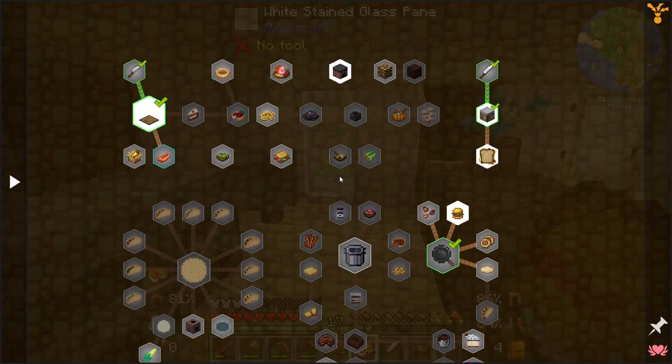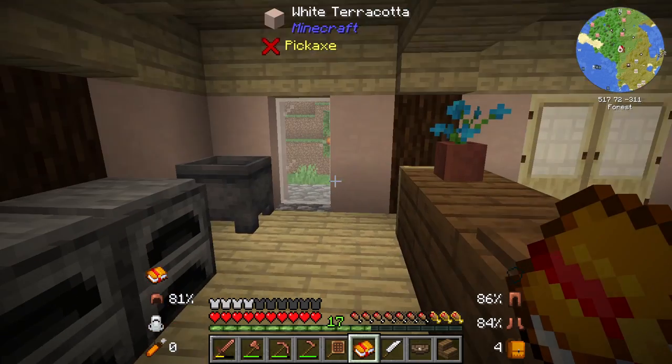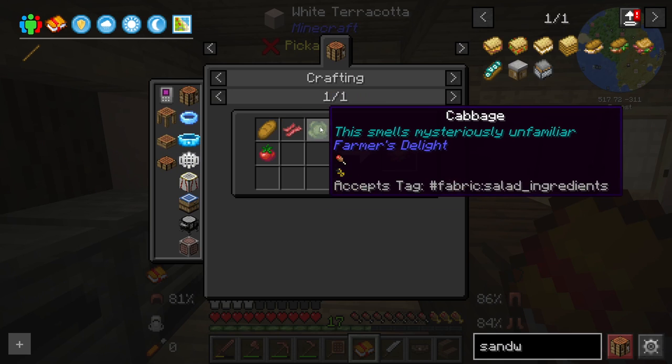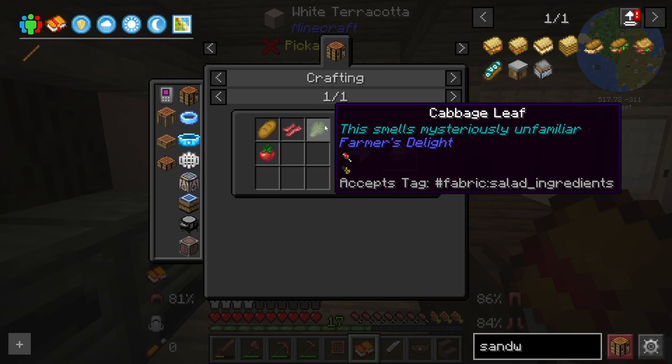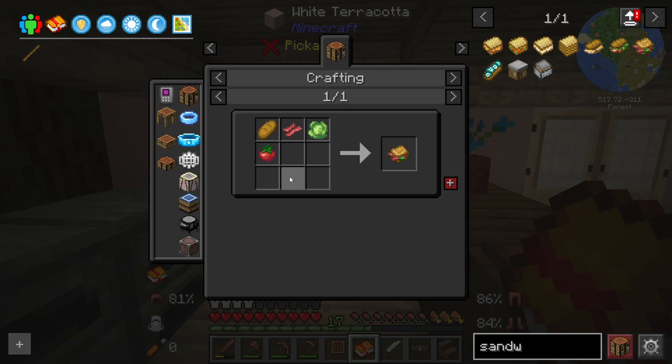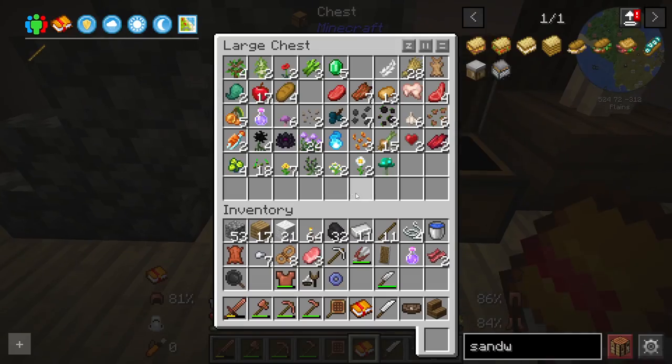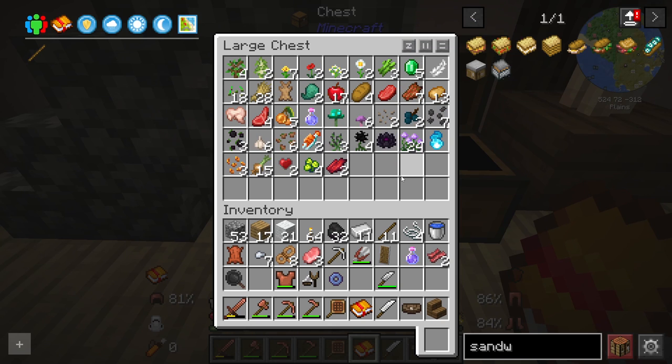We definitely have to make tortillas at some point, but let's focus on a sandwich first. For a bacon sandwich we need cabbage and tomatoes — do we have those? This is where a storage system will come in very handy — you can just search for cabbage or tomatoes. I don't see any tomatoes.